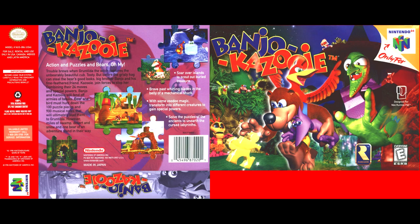Banjo-Kazooie! Actions and puzzles with bears! Trouble ensues when Garontilda, the witch, captures an irresistibly cute boy, Tootie. But before that bear can steal her beauty, her brother Banjo and his four-legged friend Kazooie work together to stop him.